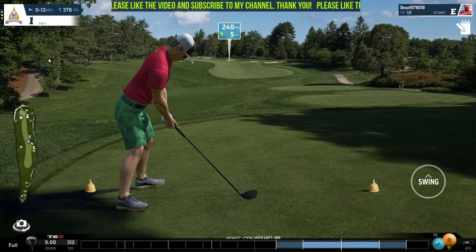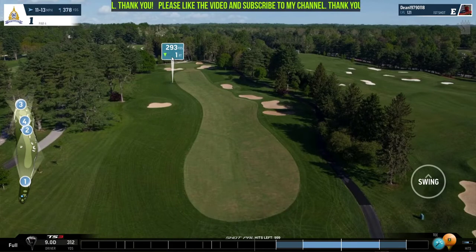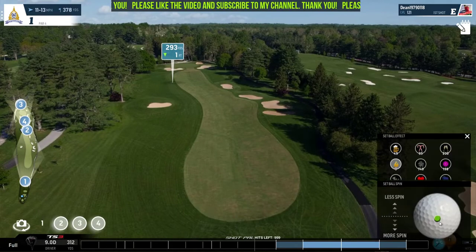Alright, so the first hole is a snaking fairway to the green. The pin is located at the back left of the green. The wind is coming in from the left. So what we want to do is aim at about 300 yards.